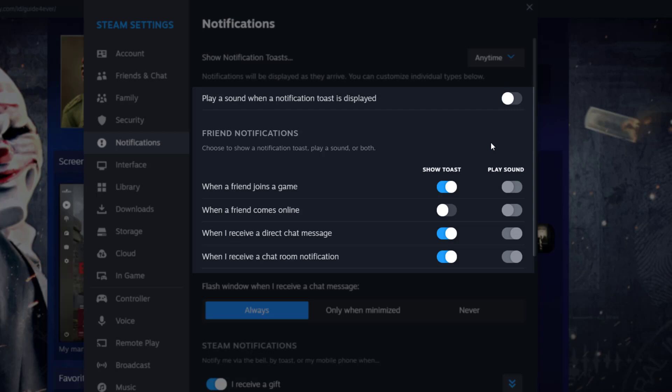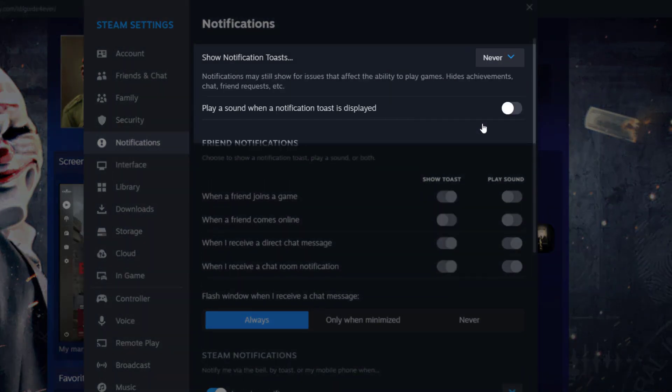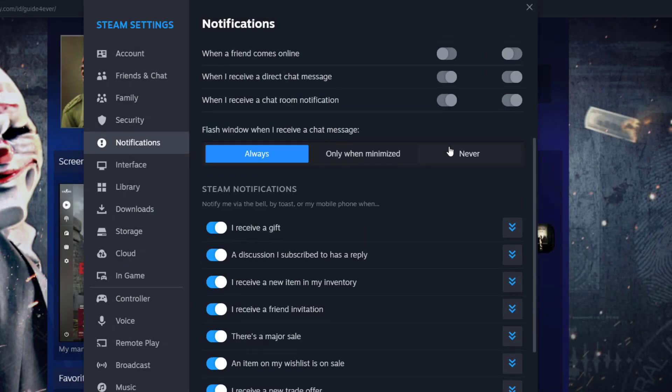So this is if you want to disable any type of sound that you could possibly have. Now, if you want to disable the notifications and achievements themselves, you can go here and click on 'Never' and that will never display any notifications — this could be friends joining, this could be achievements, anything really.